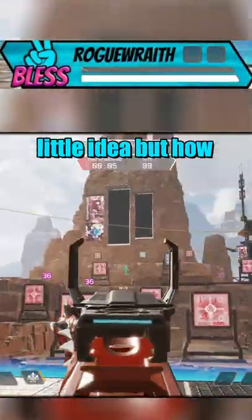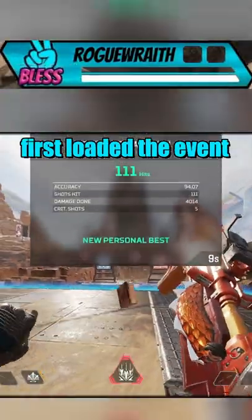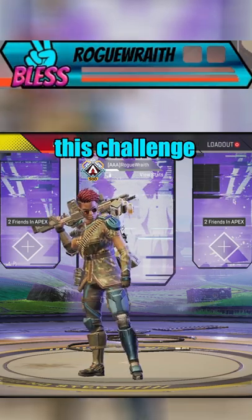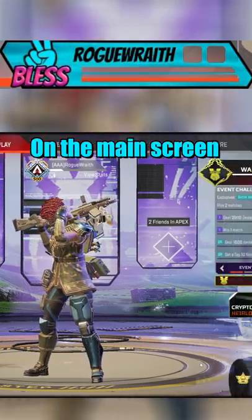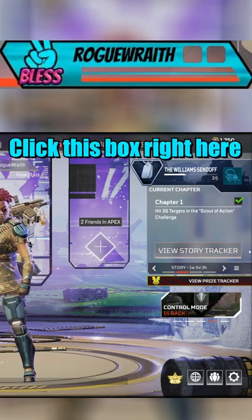The Scout of Action minigame is a fun little idea, but how do you actually start it inside of Apex Legends? Outside of a little pop-up that showed up whenever you first logged into the event, it's not very clear on where you actually have to go to start this challenge. You just see it in the firing range on the main screen, underneath your Warriors event challenges.